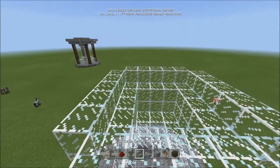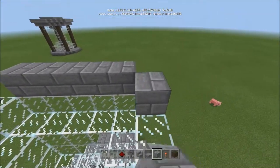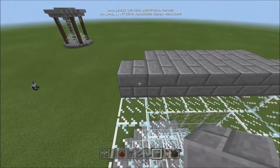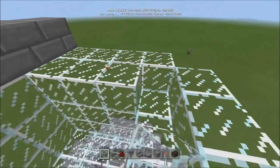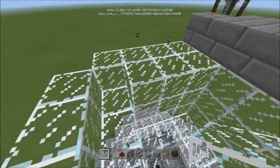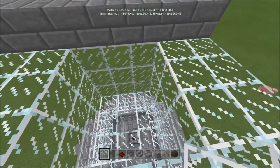Bring that up two rows, then fill in the gaps. Also fill in the corners — you don't want the chickens escaping up there. Now you've got a nice big container for them.